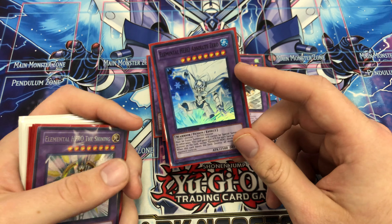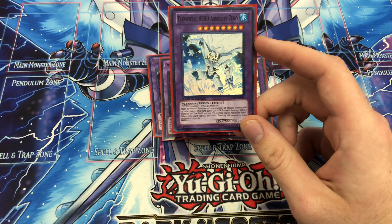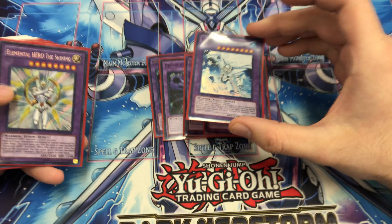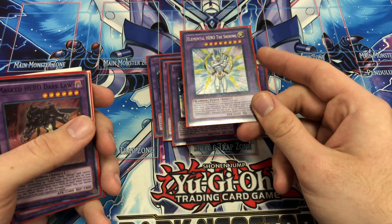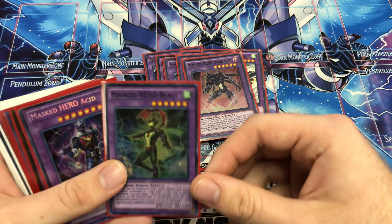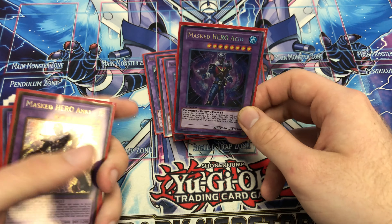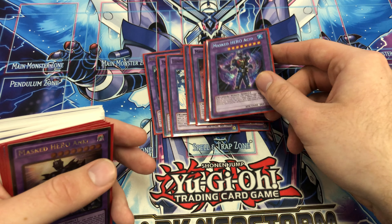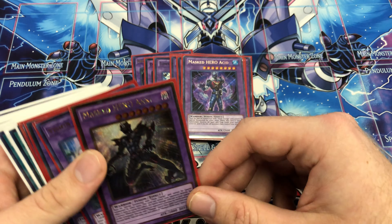I play Absolute Zero — the WATER hero in the deck. When this leaves the field, you destroy all your opponent's monsters, and it doesn't matter how it leaves the field. So you can use it to link, or mass change it. If it's destroyed, you can crash into something. I play the Shining — I don't play this one too much, but it's a Super Poly target. I play Dark Law because Dark Law. I play Blast in case I don't have a DARK to mass change into. I play Acid for the Mask Change combo: get out Absolute Zero, mass change it into Acid — Acid blows up all their back row and Absolute Zero blows up their monsters, so you just board wipe them.